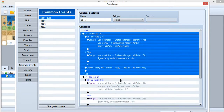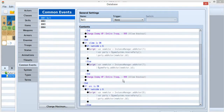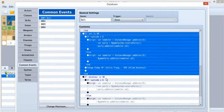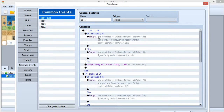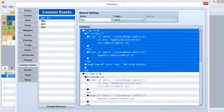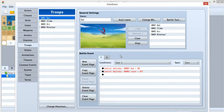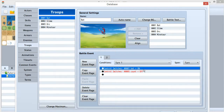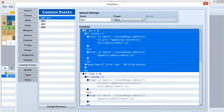Inside the common event there are four branches to detect which monster you are encountering. This detection uses switches. In the troop settings, at turn one — the beginning of battle — I turn on the switch labeled 'bat'. When this switch is on, I know the current enemy is a bat.